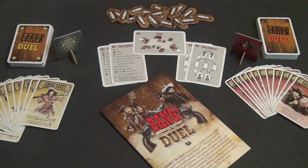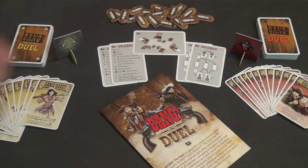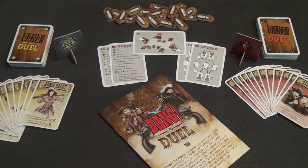In your box of Bang the Duel you're going to get four decks of cards. First, two 12-character decks which are the actual characters the two players are going to be taking on throughout the game. Then there are also two 40-card decks that each player will be using during the game, and then hit point markers and various cheat sheets to help you, plus a rule book.